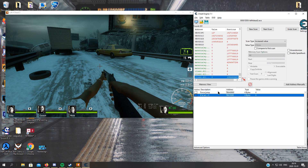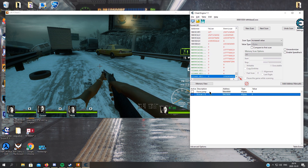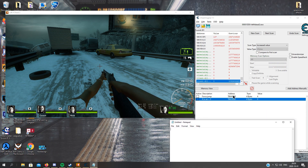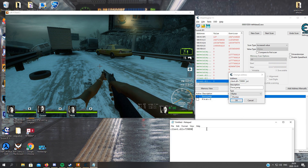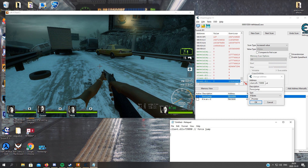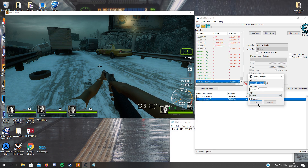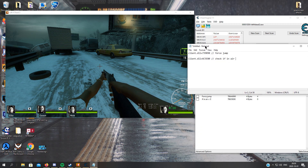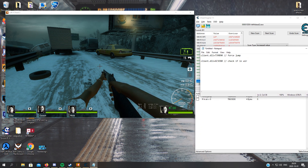I will get another tutorial on how to actually code a cheat. But these are the basics on how to find offsets, at least for Left 4 Dead 2 — it depends on the game. So just write them down, or you can copy them. Take the second one, copy — check if in air. And the next steps will be in the next tutorial. See you boys.